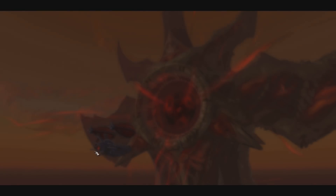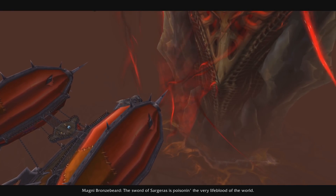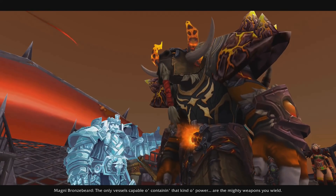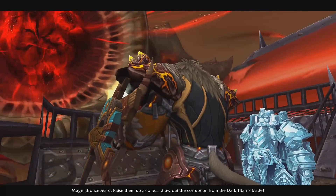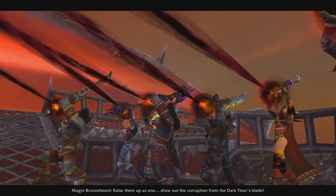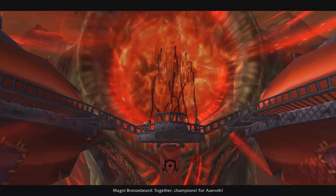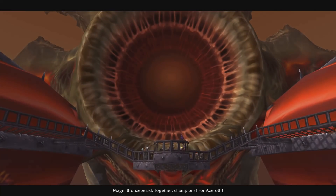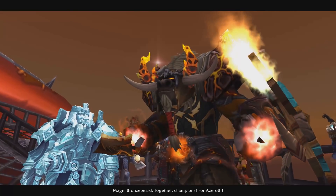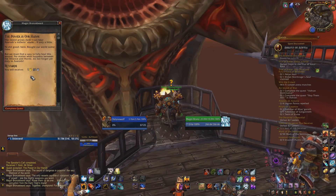There was also a quest in Silithus that basically unlocks all of the potential of your artifact weapon. It's a very short questline — you do a couple of quests, go talk to Magni, fly up to the hilt of the sword, draw out all the fel energy, and take that into your artifact weapon, which basically supercharges it. Every trait and everything is completely unlocked at that point, at least until the weapon can no longer take that strain at the end of the Legion expansion.